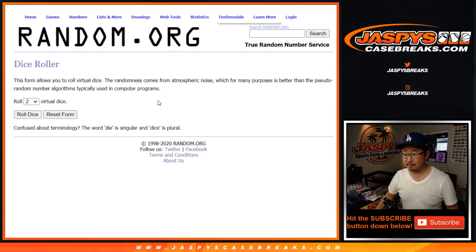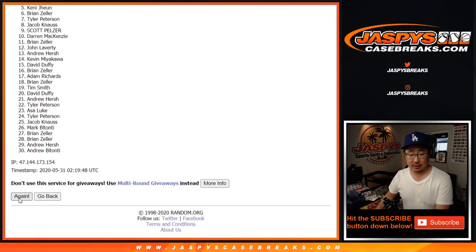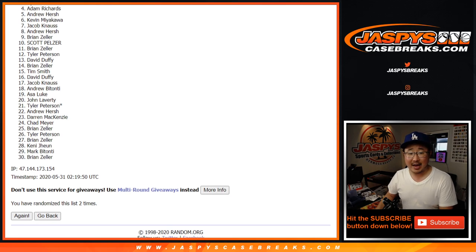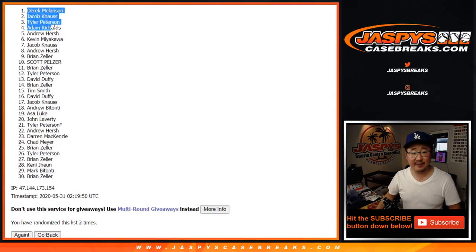At five — let's roll it. Snake Eyes! Top five after two. I appreciate everybody giving this a shot. All you people right there on the screen, thank you very much, really appreciate it. There'll be more opportunities to join a mini break to get into the big break, the mixer — so keep your eye on that at jazbeescasebreaks.com. Top five after two: Andrew Hirsch, Adam Richards, Tyler, Jacob, Derek Melanson. Congrats to the five right here — appreciate you getting in, and I'll see you for the mixer.